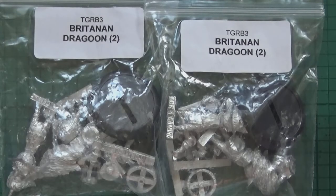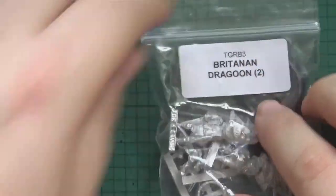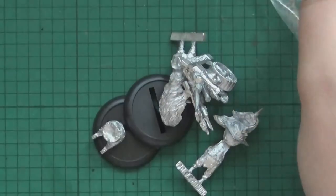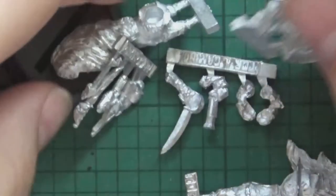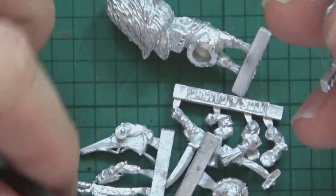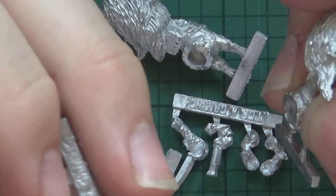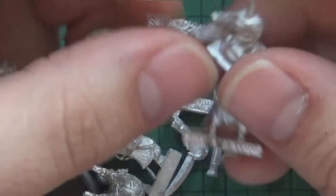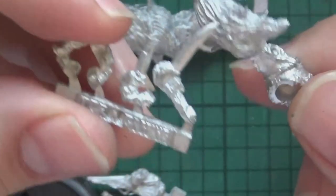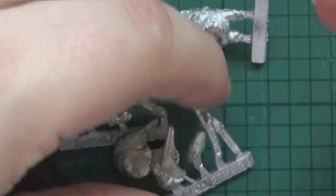Next in line is the Britannian Dragoons — these are kind of like Centaur type guys. Without further ado, let's get them out of the packaging and have a look. It's almost like a Palomino horse, that one. We've got the hind quarters there. Interesting bits — the wheel. We've got some very interesting goings on here: a bit of cavalry, a bit of pistol play going on, all kinds of things. We'll be back in a second once we've got these assembled.